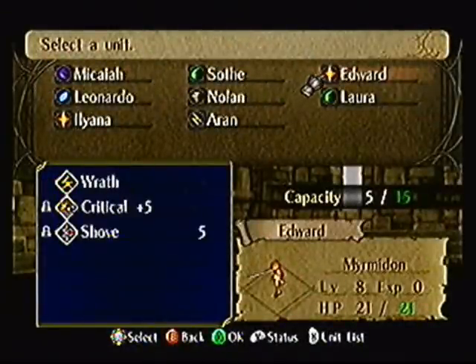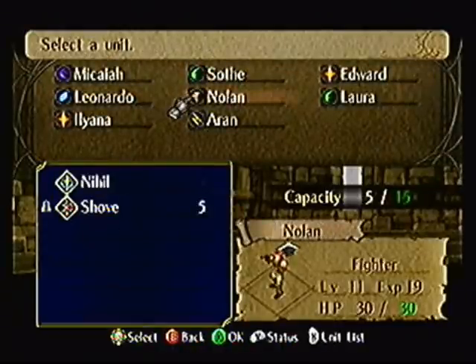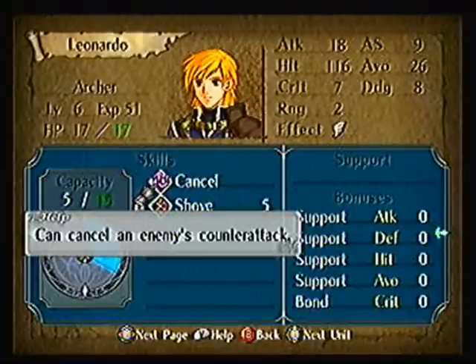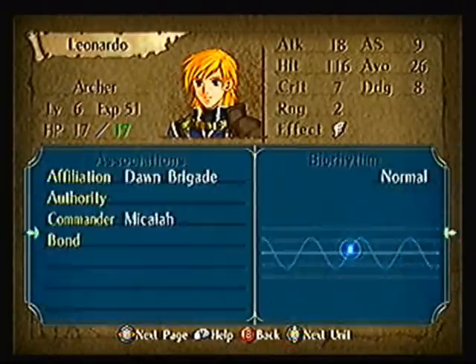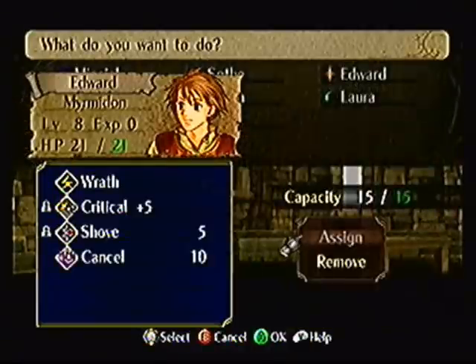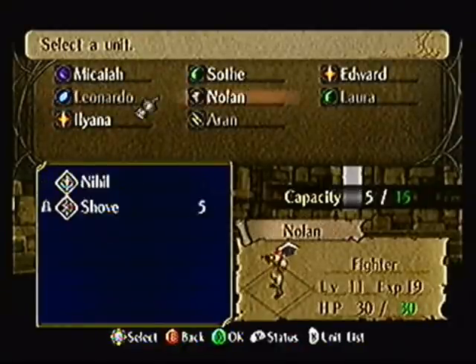Now we go on to Skills. Skills work the same way — you can give skills or take skills from characters. For example, a unit like Nolan comes with a Cancel skill, which normally costs 10 capacity, but he gets it for free. If a character comes with a skill, they usually don't have to pay capacity for it — it basically gives them a free skill. However, if you remove the skill, it becomes a scroll you can give to anyone you want. But if you give that scroll back to the original character, they won't have it for free anymore — they'll have to pay for it.